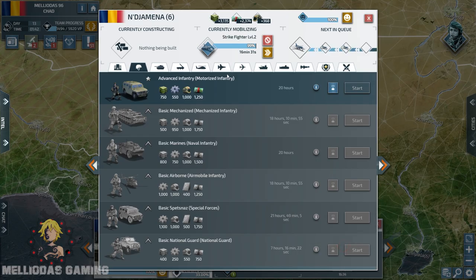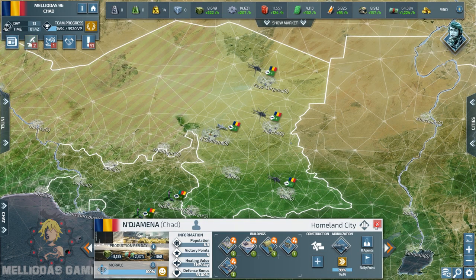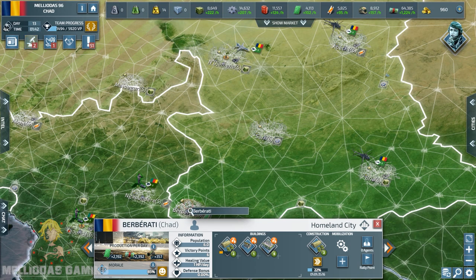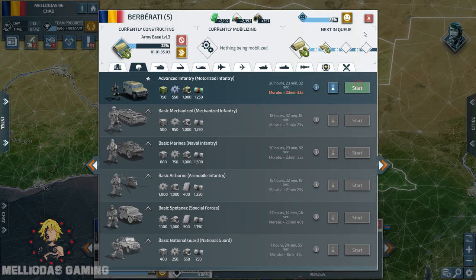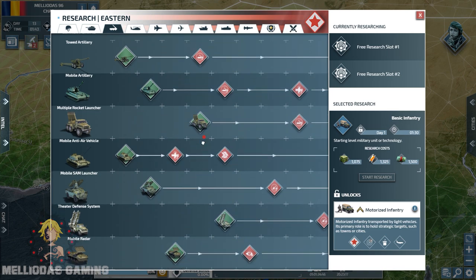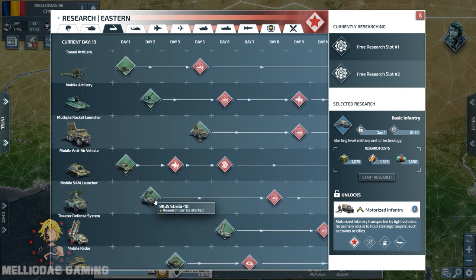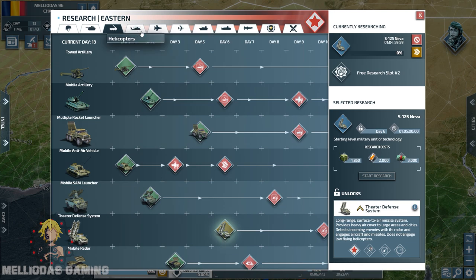Egypt already has level three cruisers and it's only day 13. We are boosting our build to be ready to destroy anyone who appears in front of us. We don't want to give any chance for our enemies to grow, which is why we are going highly aggressive in this game. We want a guaranteed win and want to show you guys how to get a guaranteed win.